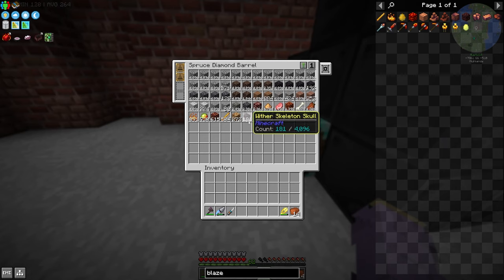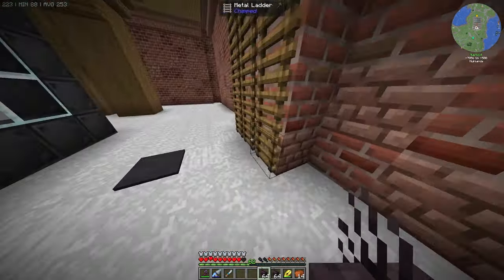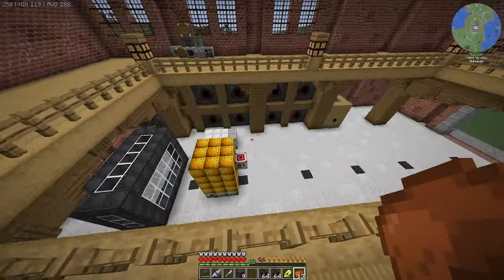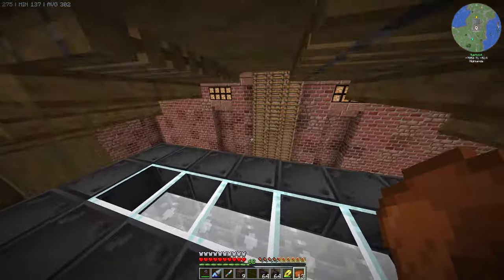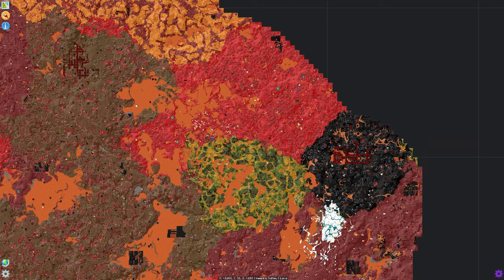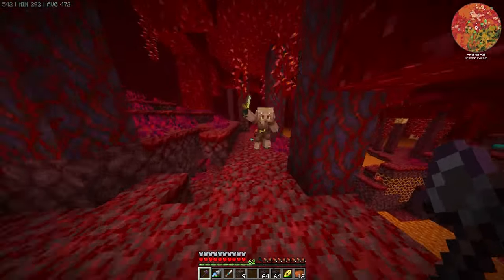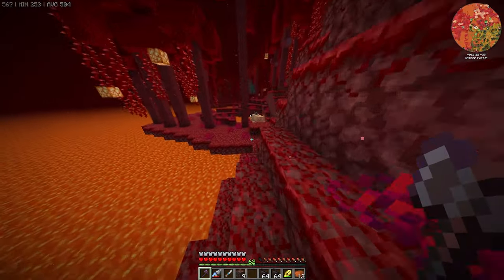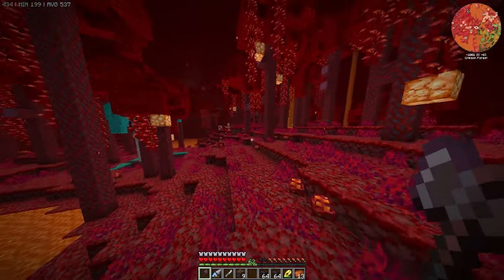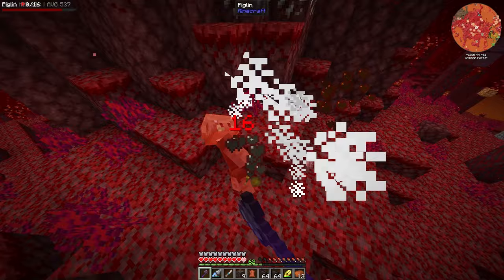We've gotten 181 wither skulls, so the first thing I want to do today is kill a wither. I've thrown on a set of netherite gear — I'm pretty sure I'm going to one-shot the wither anyway. I need to get some soul sand if possible, but I'm in the wrong biome. I'll make my way over and spawn some withers. I've tried re-logging to fix this one-shot bug, but I still get the exact same result no matter what, so we're just going to have to live with it.